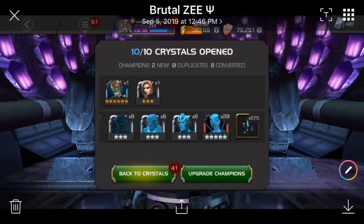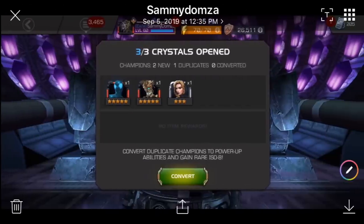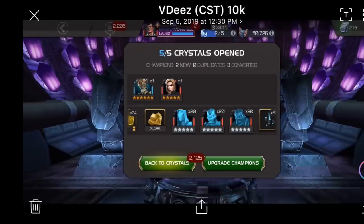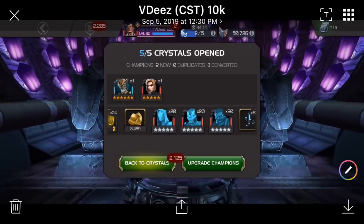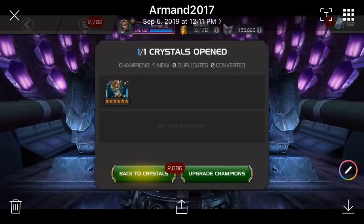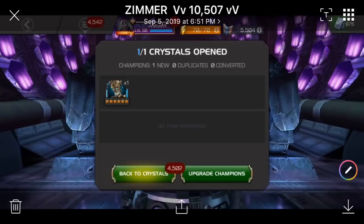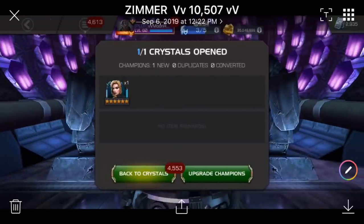Six-star sub-featured and a five-star Gwynn Pult for Brutal Z. Sammy Domza with a five-star sub-featured and a five-star Miles. Look at that — six-star and a five-star, and three five-stars underneath. This is just five crystals: four five-stars and a six-star — crazy stupid luck for VDs. Six-star sub-featured and five-star featured for Armand 2017. And Zimmer also got a six-star sub-featured — everybody got their hands on a six-star Warlock but me — plus a six-star featured for Zimmer as well.